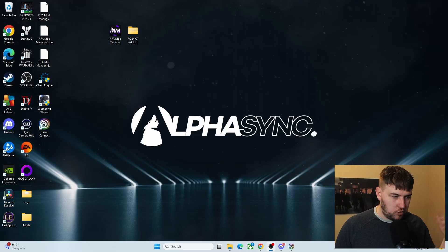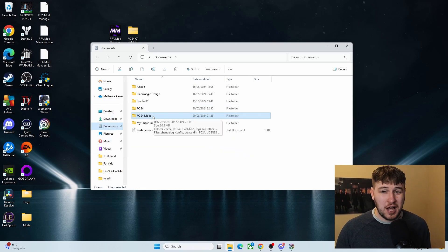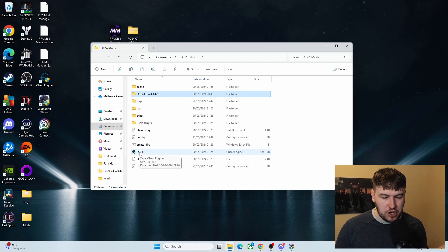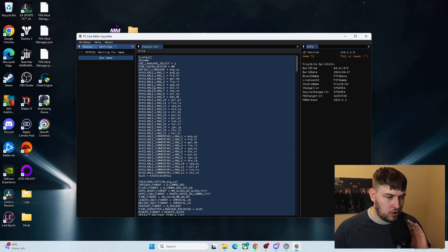For now, you're going to want to know how to run it. I extracted both folders into my documents, I just put it down as FC24Mods. You can put it down as whatever, but just extract them both using WinZip or whatever you want into a folder. And then you're going to have it looking like this. This folder right here is the one with the launcher for the live editor, and then this is what you're going to need eventually. I had some issues getting it to run, so this might help you if you can't get it to run. I'm going to open the launcher — it gives me some errors, just ignore that, it doesn't matter.